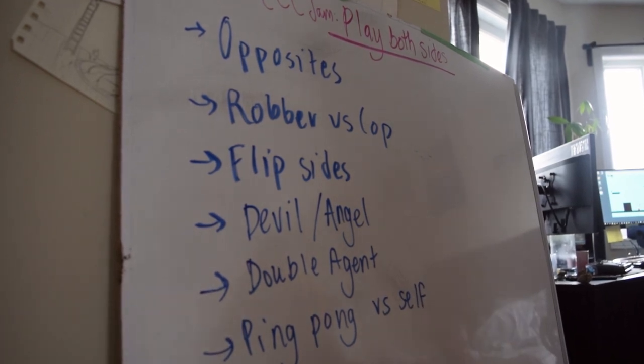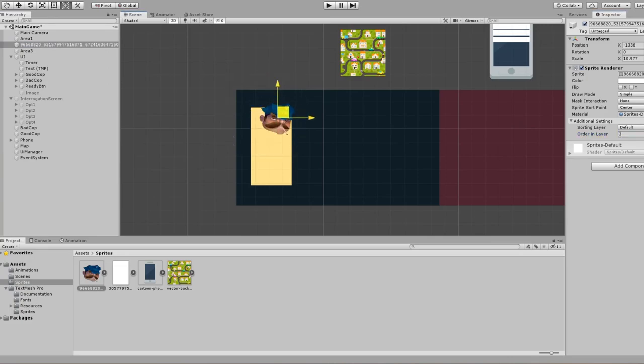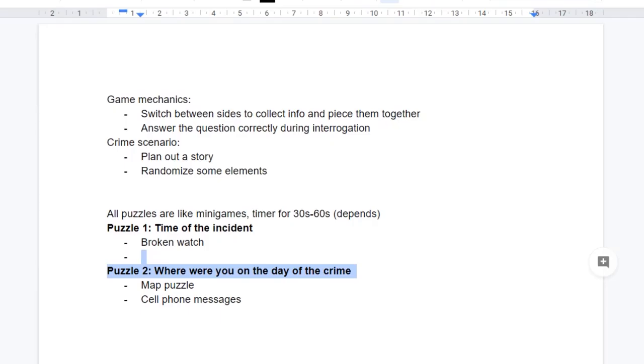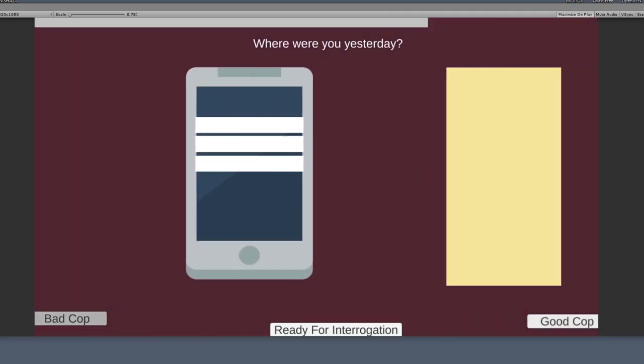Unlike last time we weren't going to spend so much time on the theme, so we got started. And of course with my love for puzzles, I got started with a 2D puzzle game. In this game you would interact with both sides, put together two pieces of evidence, and answer a question at the end.